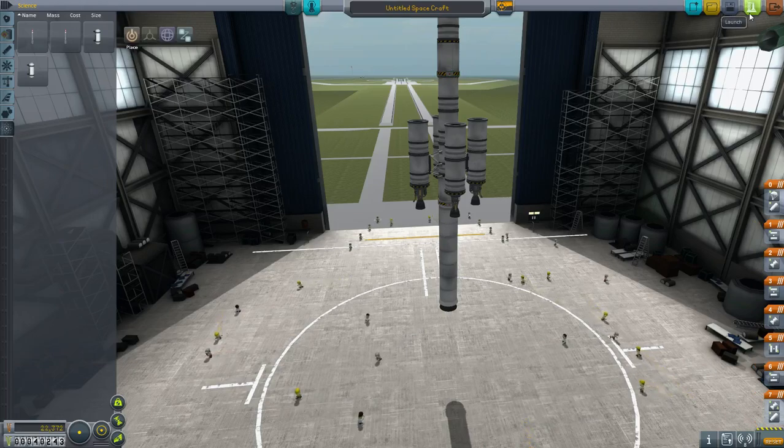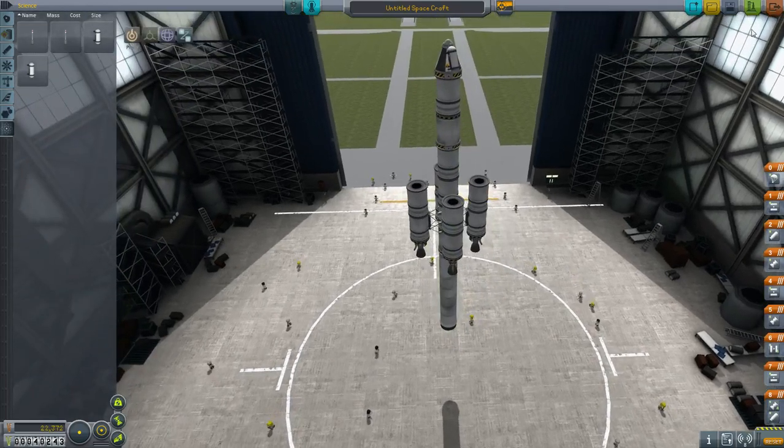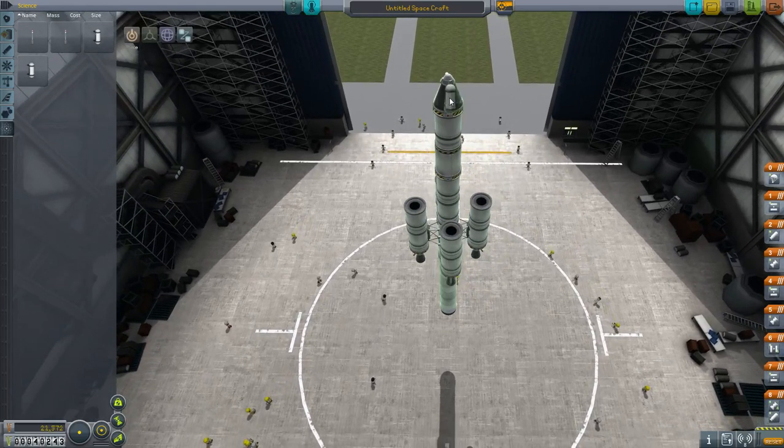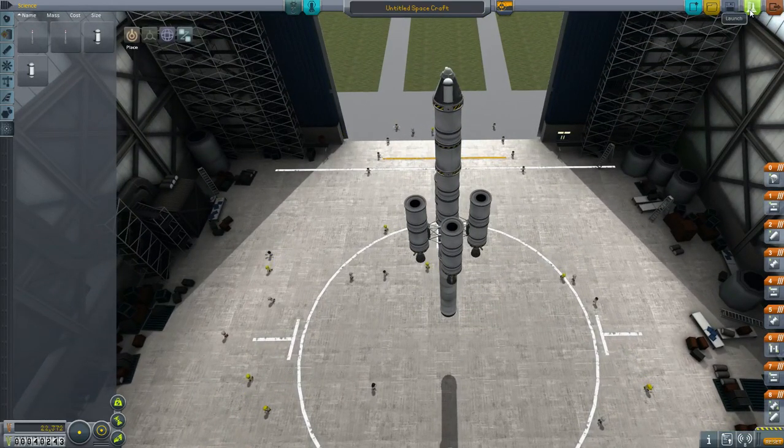This is over half of our budget — this needs to get us into orbit. Okay, the Separatron needs to be separately staged, right here. Three, two, one. This thing's going to just tip over, isn't it? There's no way it's going to stand on just one leg like this.